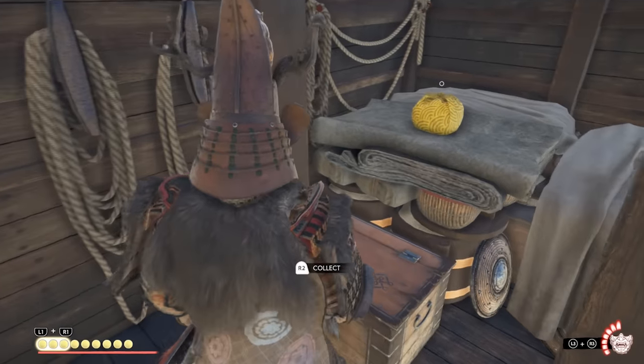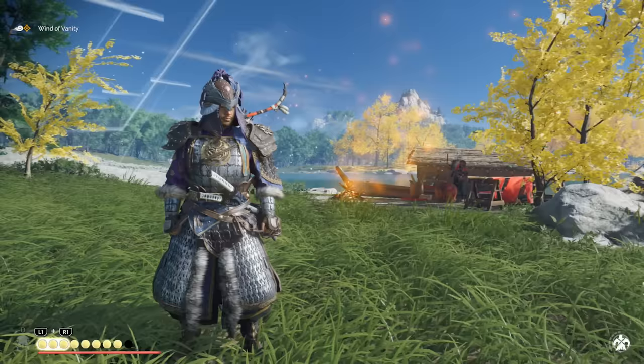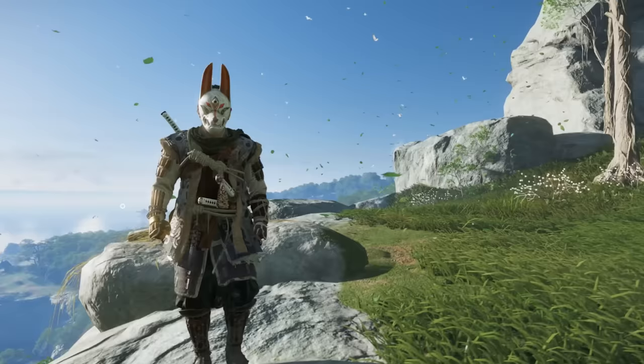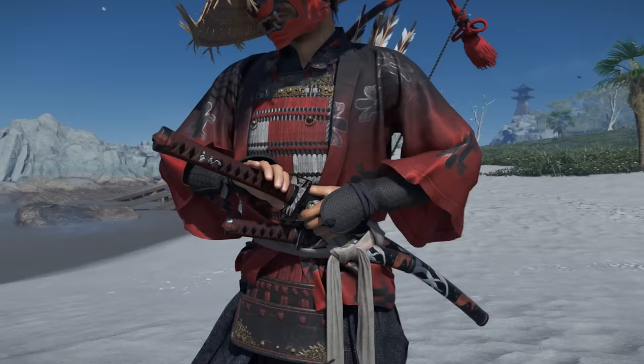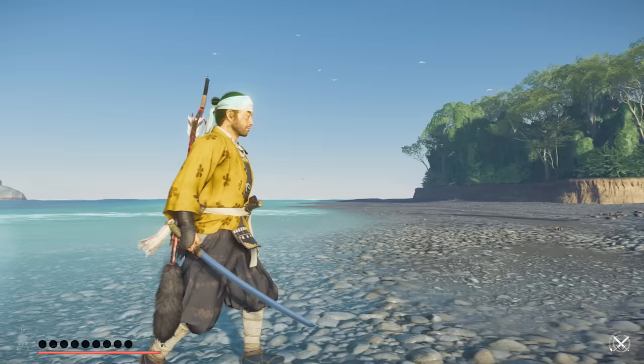The Iki Island expansion adds a lot more skins and recolors than initially anticipated. Many of them you get from uncharted missions or other secret objectives that you can find by randomly exploring. In this video we're going to go over a lot more that look really awesome, including a brand new look of the Mongol armor skin and also a bunch of brand new helmets.